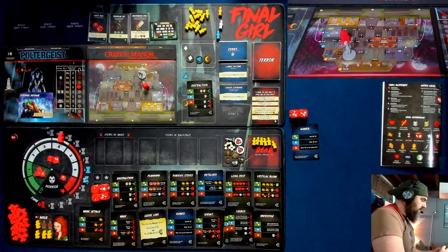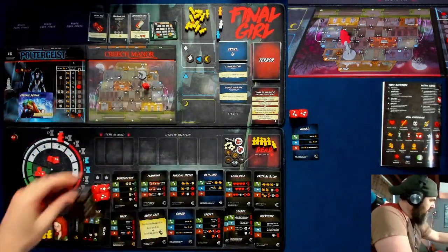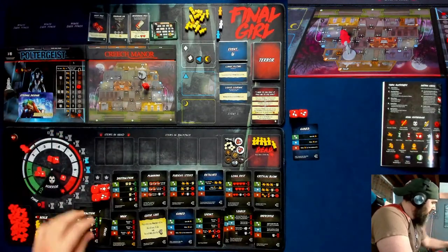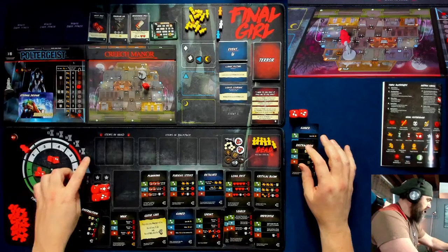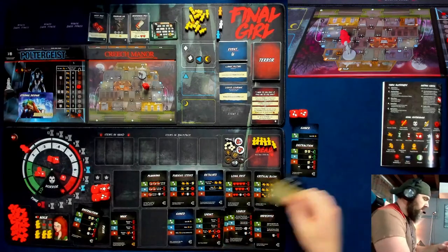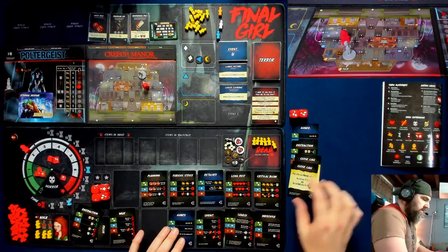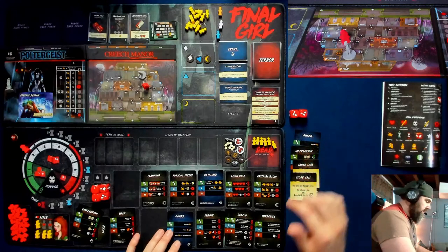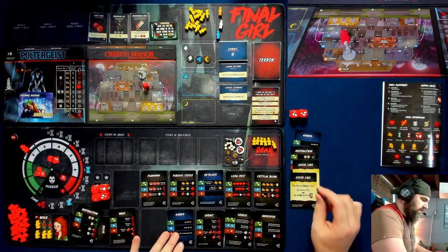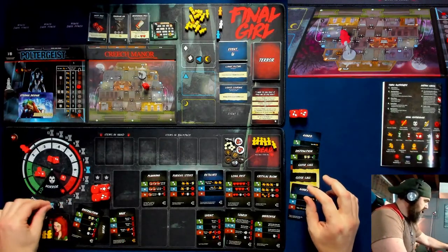I discard two cards, get one time back, that goes down one. I discard four cards — let's take a guarantee here. That goes up two — up to seven time. Horror level goes down two. With my seven time I'm going to get a distraction, then two close calls down to two, and with my last two I'll take another guard.